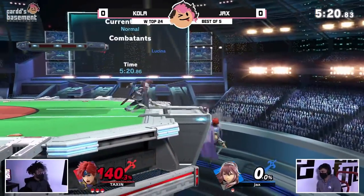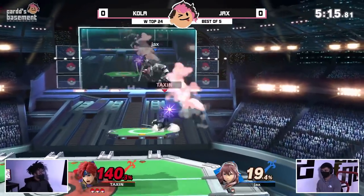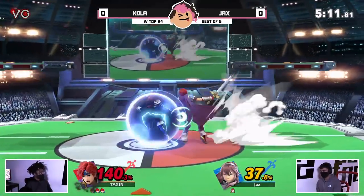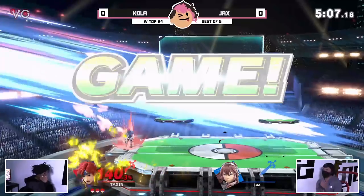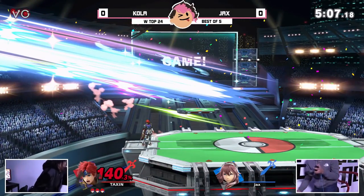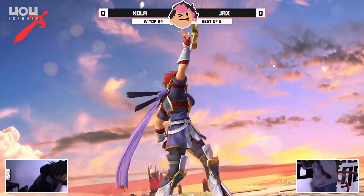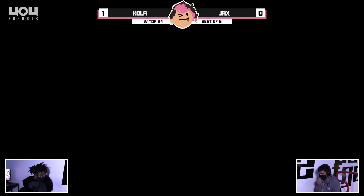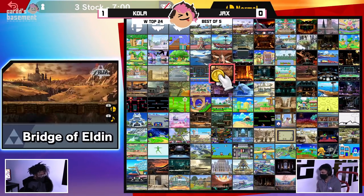Now, like you said, try and find what route Roy is coming back to stage. If he can figure out what telegraphed option Roy has, you can stuff him out. The thing is, every time Roy has been coming back to stage, it's been Kola in control — he's the one putting Jax in that offstage position. Jab F-Smash comes through to kill at 80%. That's Kola taking game number one. There was a set at 404 where we had an Invitational and the finals were Kola and Mugen — I think Mugen killed Kola with that exact same setup like four times.